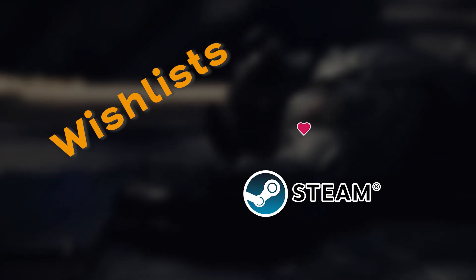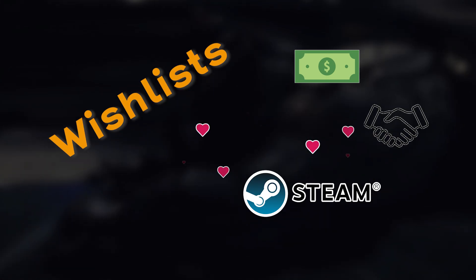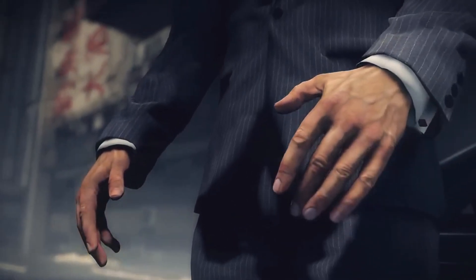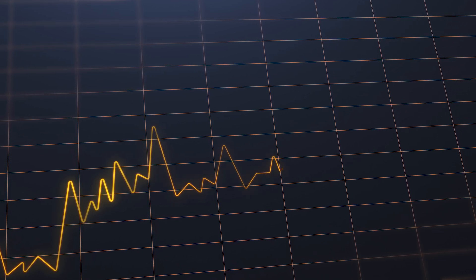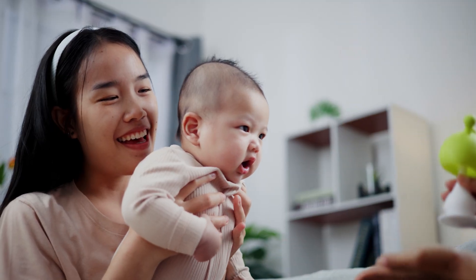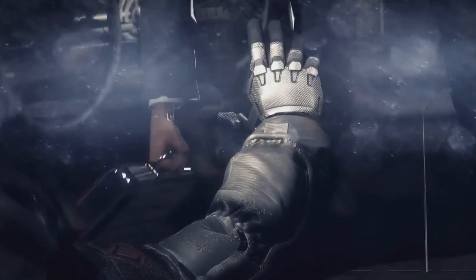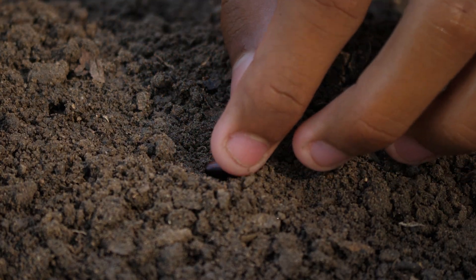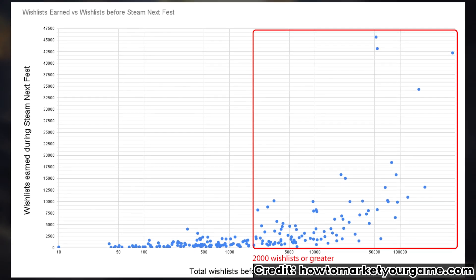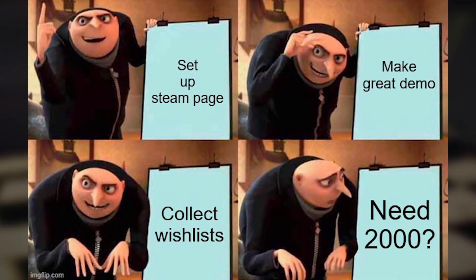Wishlists are Steam's love language — they're also Steam's currency, handshake, horoscope, and dating profile. Everything the algorithm does is influenced by how many wishlists you've got under your belt. Steam's algorithm isn't particularly creative; it rewards games that are already gaining traction. Wishlists are one of the clearest signals Steam has that people care about your game. The more wishlists you have going into NextFest, the more likely you are to get more impressions. You can't just wing it once the event starts — most of the visibility benefits happen because of wishlists accumulated before the fest kicks off. Devs with 10,000 get free real estate on every user's screen. Make it your full-time job to collect wishlists in the months before NextFest.